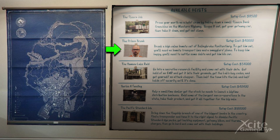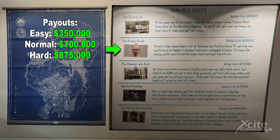The Prison Break is the second heist and the first requiring a full crew of four players. It involves a complicated plan to spring a prisoner from Bolingbroke Penitentiary.